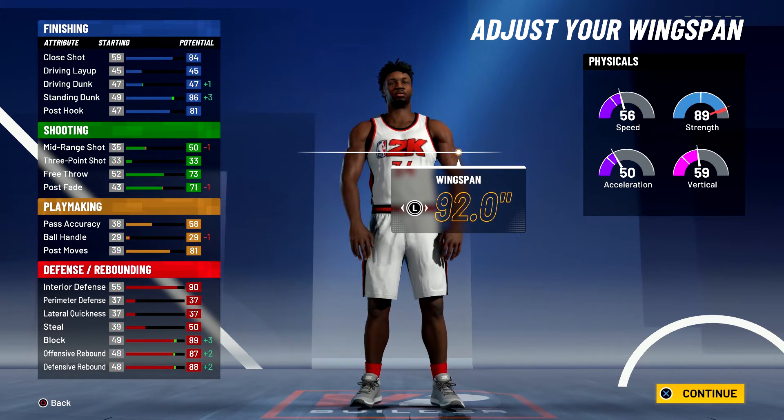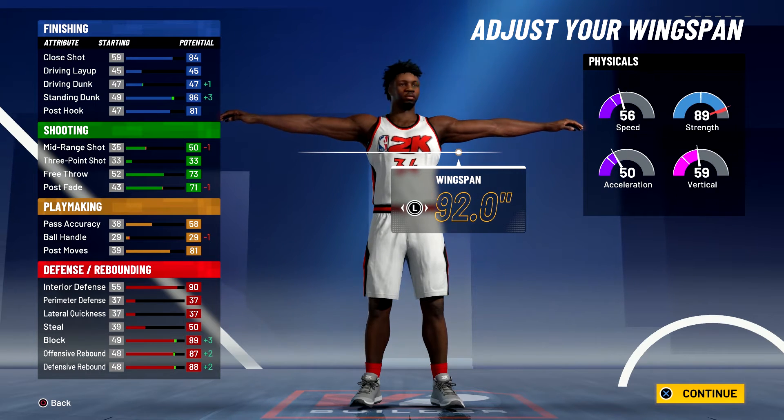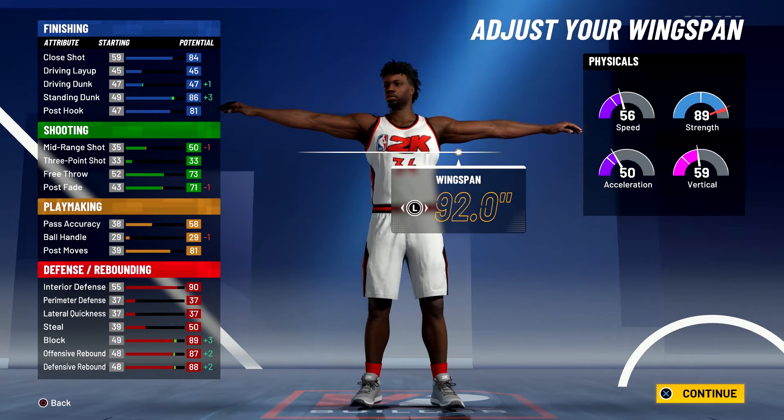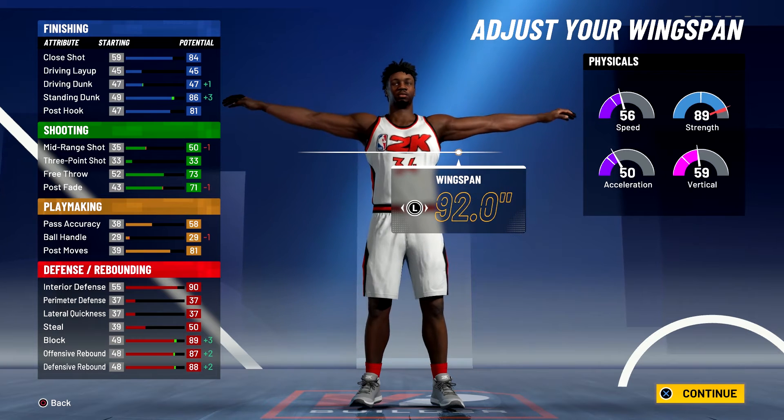Lastly, for defense and rebounding you'll have a 94 interior defense and a 54 steal — Hakeem Olajuwon did get a nice amount of steals. And you'll have a 93 block, a 91 offensive rebound, and a 92 defensive rebound.